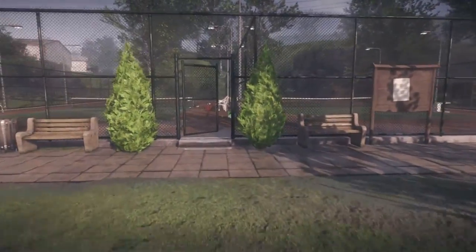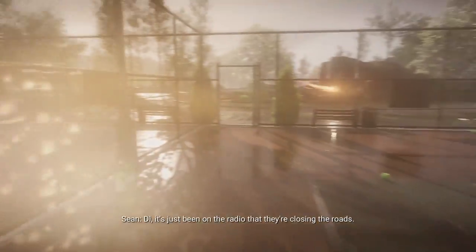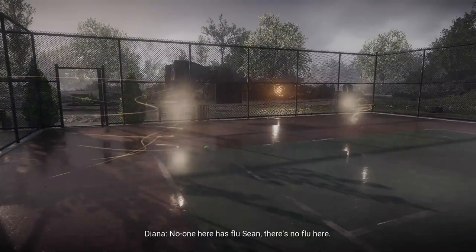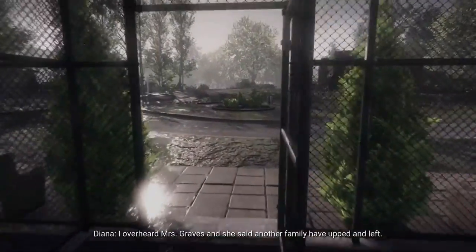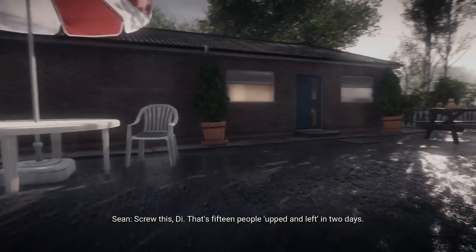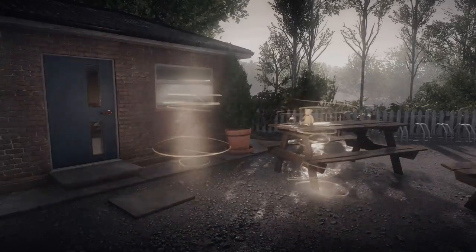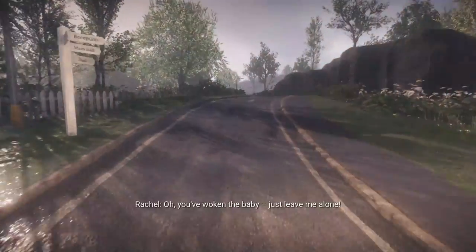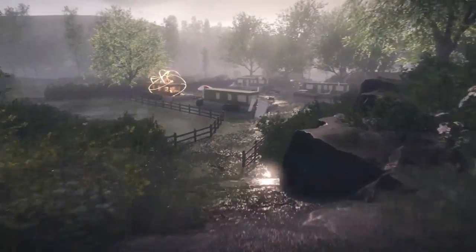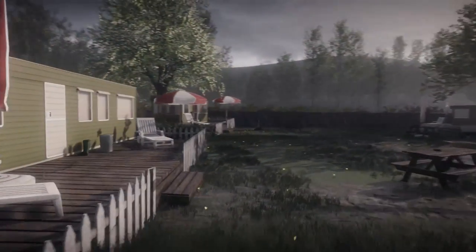Head into the tennis court through the gate. In the court on the right there's an event that triggers. Then leave and head into the little building on the left — there's an event just outside the blue door. Carry on along the road and take the first path down to the left leading to a bunch of caravans. These are some of the ones to break into.